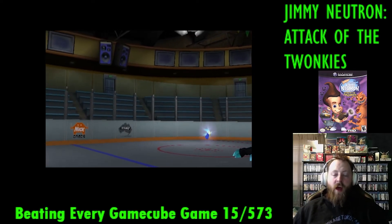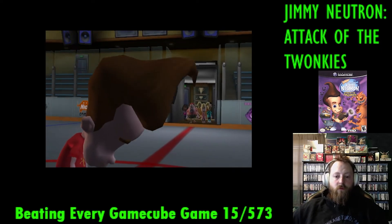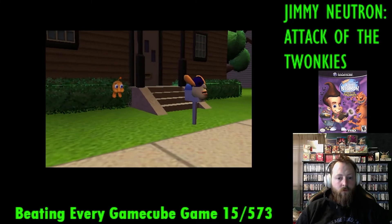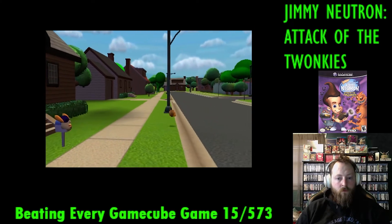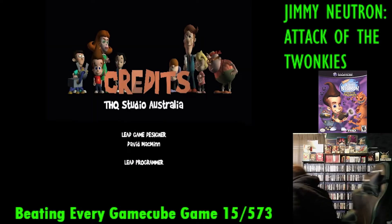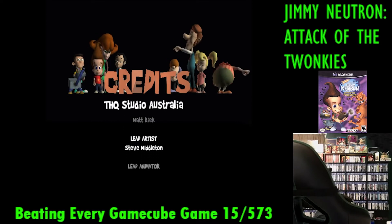Then our friends conveniently come back and are like, hey Jimmy, you good? And we're like, yeah, I'm all right. We get one last cutscene that shows one little Twonky leave Sheen's bag, and the game says 'The End... or is it?' with a question mark. How mysterious. I don't think there were ever plans for a sequel though. The credits roll right after this, and that's the game.